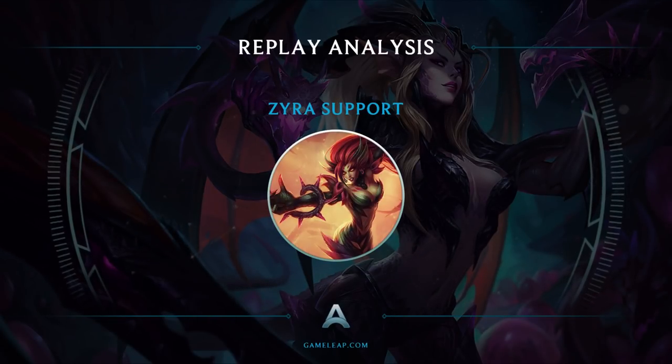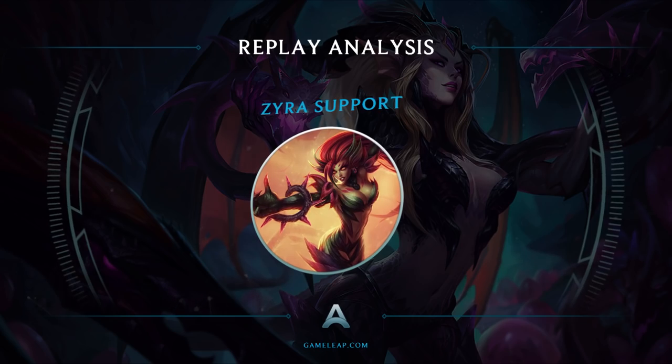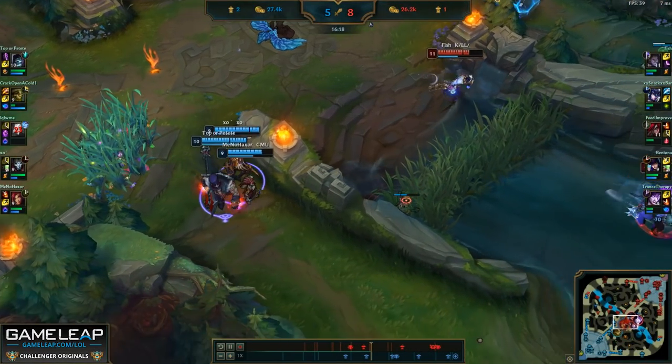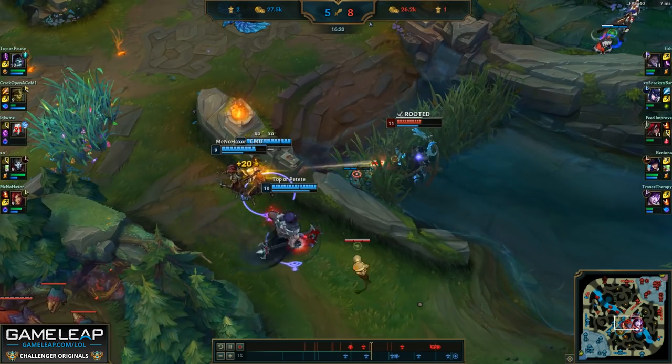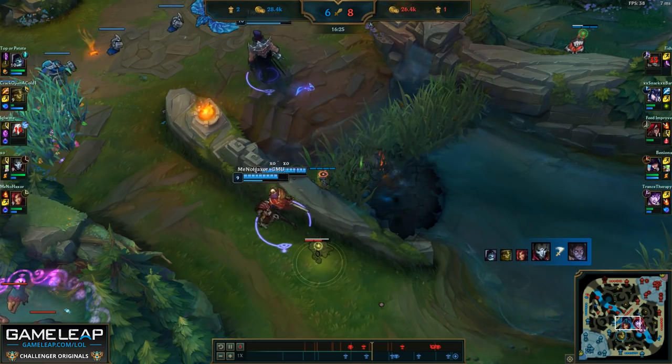Hello everyone, it's Minohaxer. In this video, we're going to go over a game of Zyra support. I think Zyra has a lot of very interesting strengths compared to other supports. She's one of the few mages that can be played as a support, and she can get away with it because of her excellent scaling with her plant damage, as well as being able to easily get vision compared to other supports using her plants.